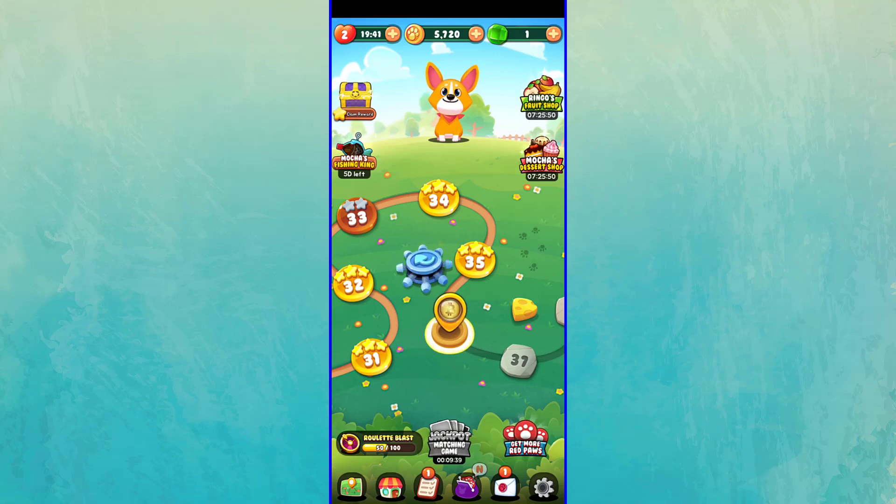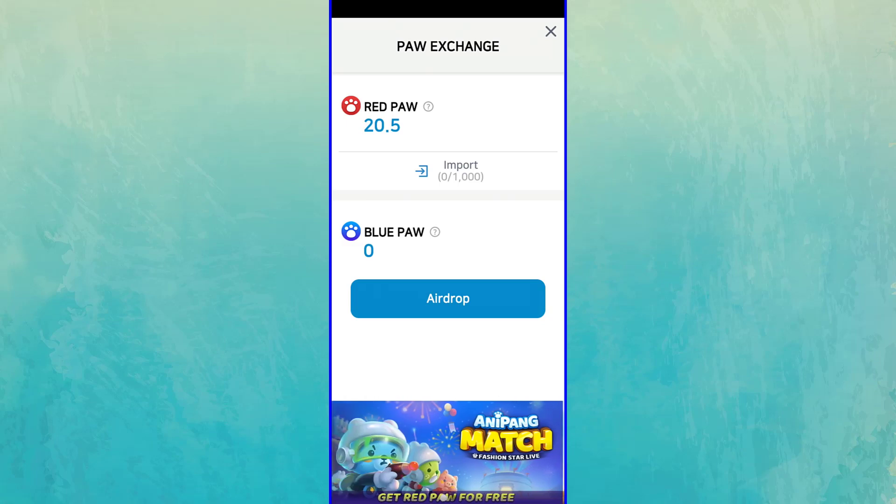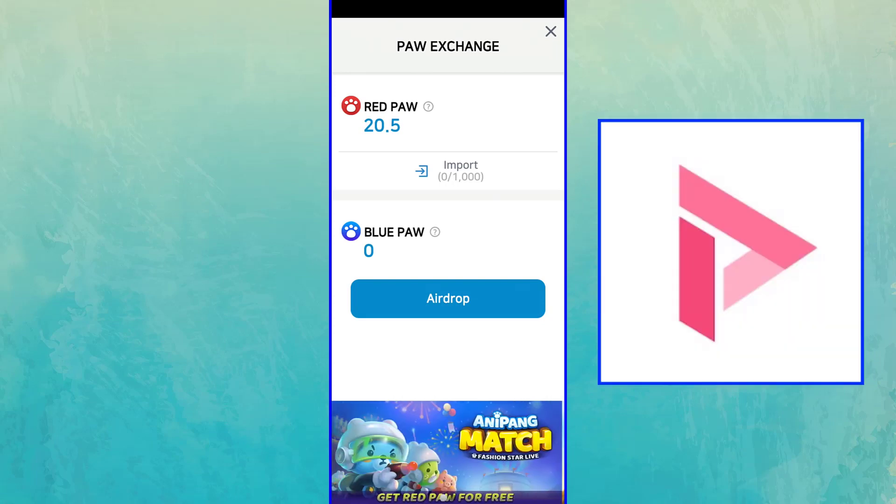This is the main menu of the game. First, let me show you the tokens of the game. If I tap on this button, you can see two tokens here: Red Poe and Blue Poe. Red Poe is the in-game token of Anipang Blast and you can earn Red Poe tokens by in-game activities. Blue Poe is the on-chain token of this game and you can exchange it to Pwemix token in the Play Wallet.